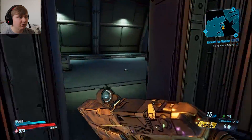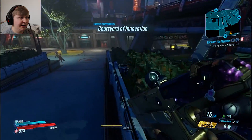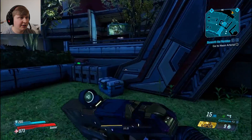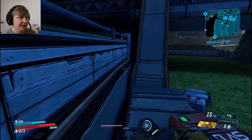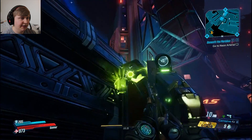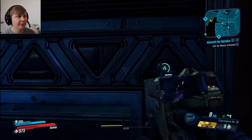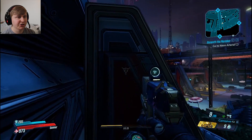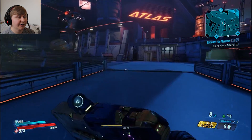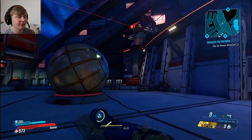So we're just gonna run up the stairs — you can go any way you'd like, I like to jump over the bushes, it doesn't really matter. Then we're gonna stop right here. There's this little edge right here, and we're gonna jump up. Sometimes it doesn't let you grab onto the ledge, but just keep trying, you'll eventually get it. Then this one, you just jump on. We're just gonna run all the way over here. Some of you already know what this is gonna be.